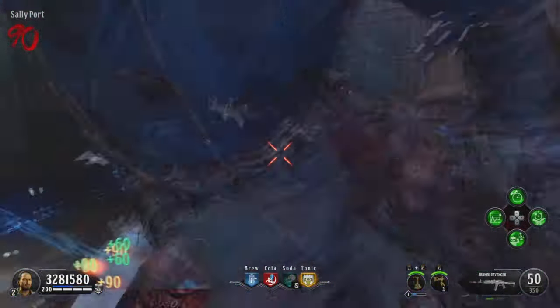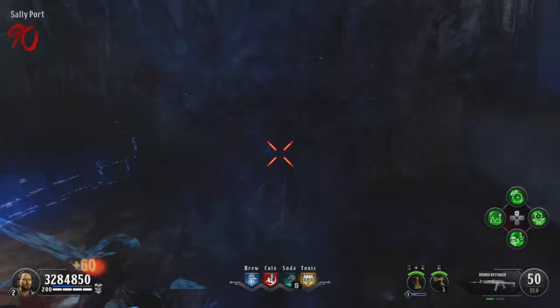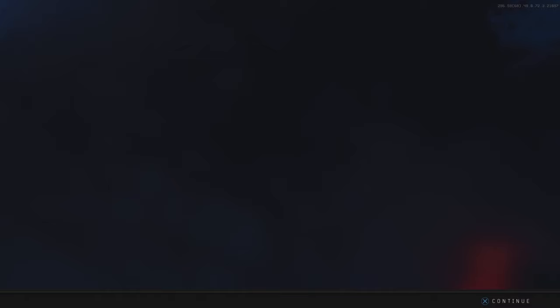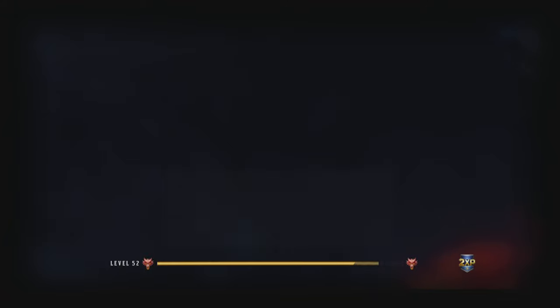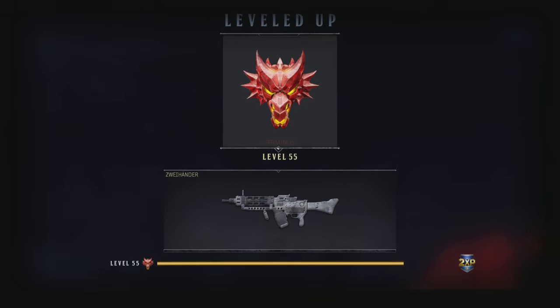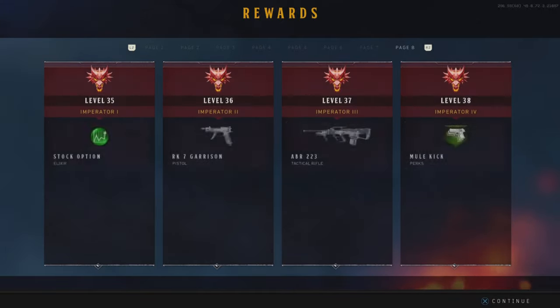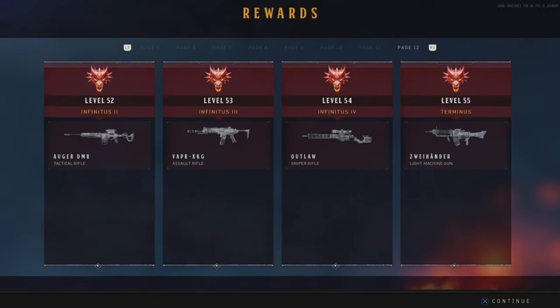What's going on guys, in today's video I'm going to show you the best XP glitch on Black Ops 4 Zombies. You can easily do a couple hundred levels in a few hours doing this glitch. It is AFK-able if you have a strike pack, and if you haven't already hit max prestige you can go through a prestige in about an hour and a half or two hours. It's a really easy glitch.